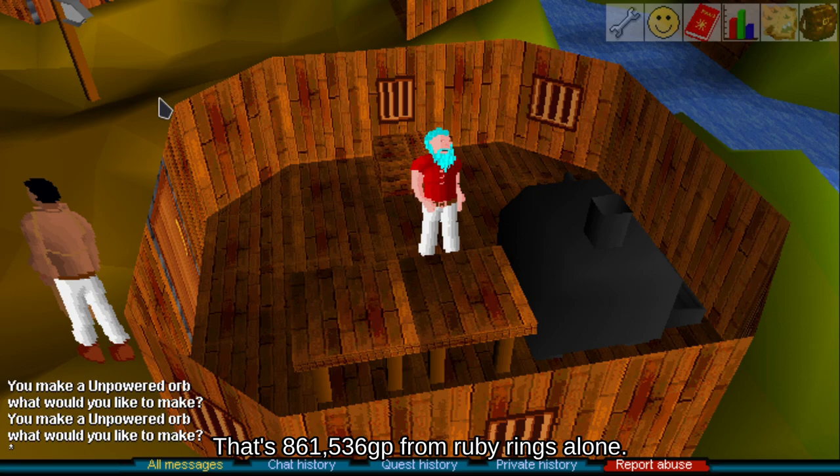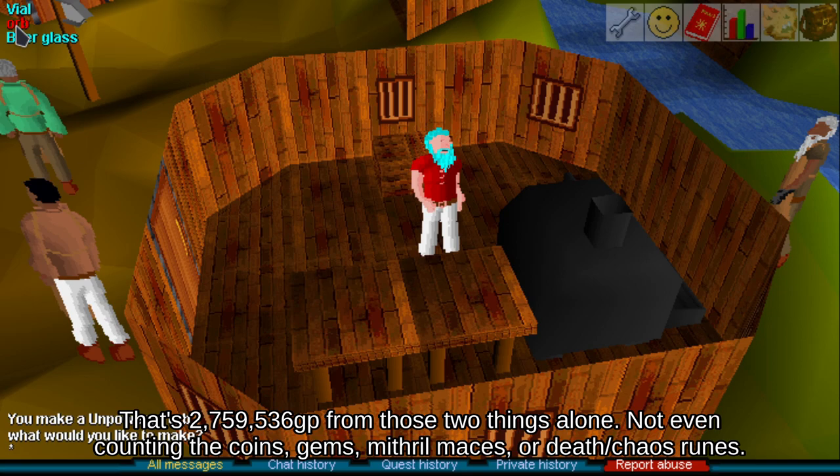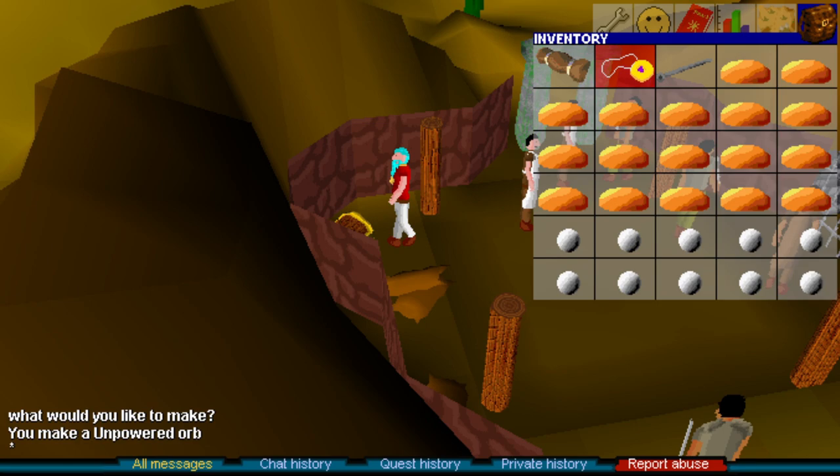If I stayed for 15,000 kill count, I think I would net 608 ruby rings and 1,898 law runes. You could Camelot teleport with those law runes, netting like 200,000-ish magic experience. It's really a drop in the bucket as far as magic experience goes, but it's the best outcome you could get from otherworldly beings. I wanted a meta method — I didn't get a meta method.